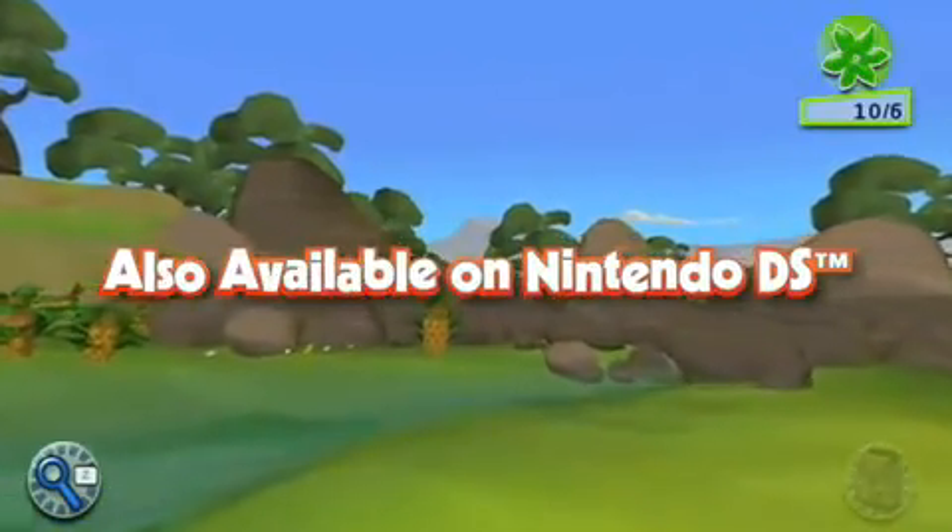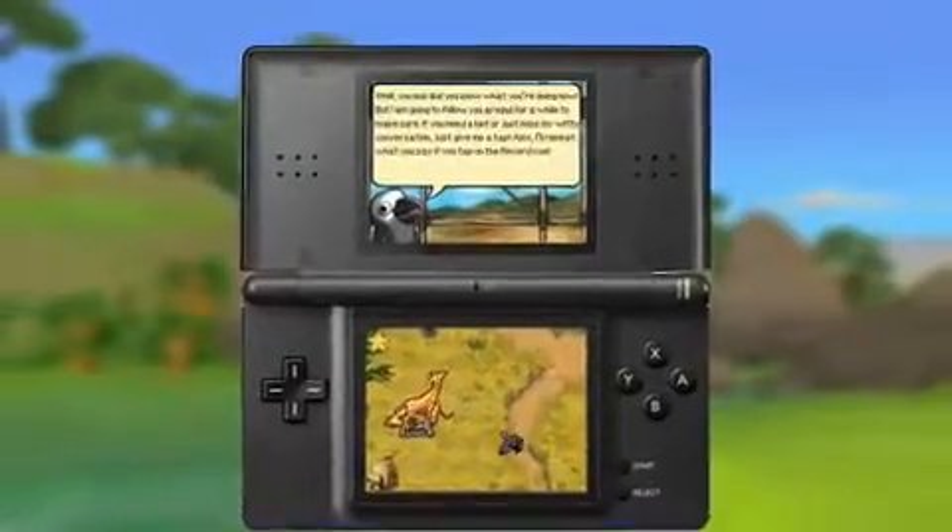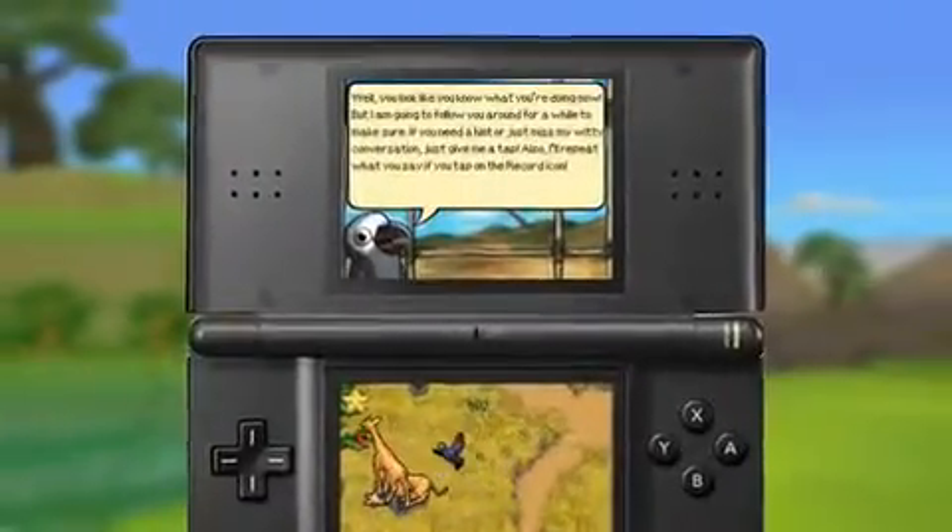The DS actually has some very unique characteristics that we know DS players are just going to love. First of all, you can play with a buddy. We have all the same animals as the Wii version, plus a few extras — there's a meerkat, an aardvark, a cheetah, and then there's the parrot, who actually will talk to you throughout the game and is your guide throughout the whole playing of the game.